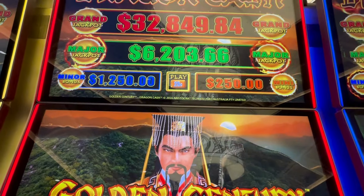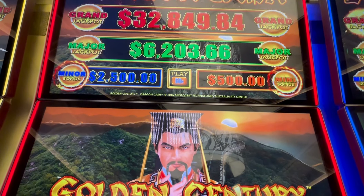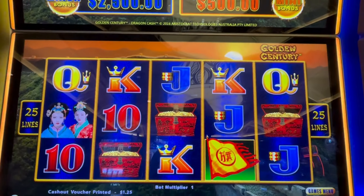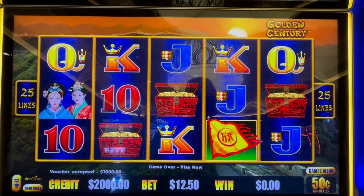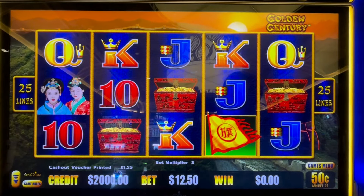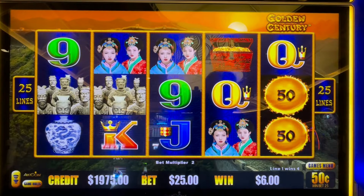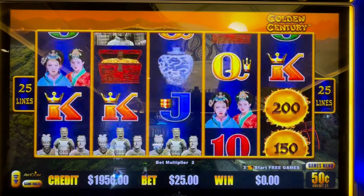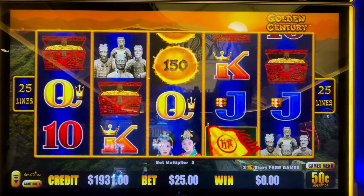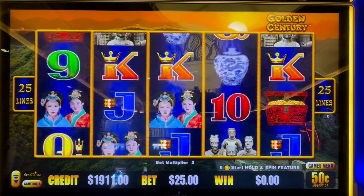Let's go up top — $32,849 grand, $6,203 major. Take any of those. We've got our $2,000 loaded into the machine, ready to go. Let's start out with some $25 spins. Looking for six fireball orbs, or if we can get one in the screen. Three of those flags for some free game action.